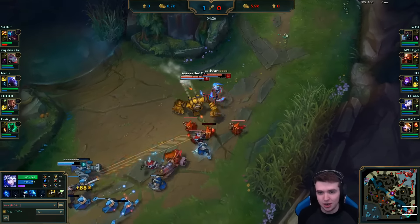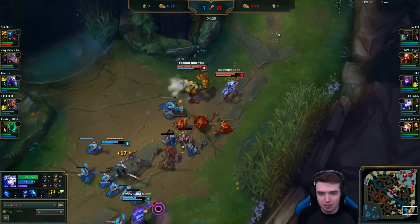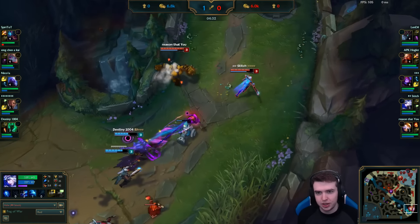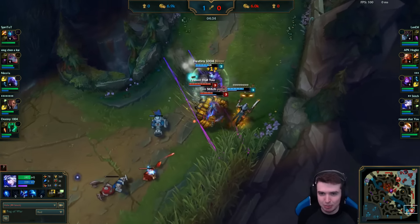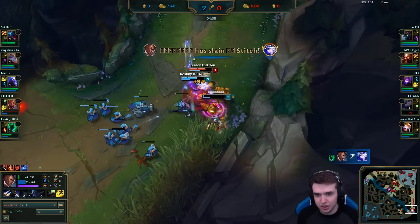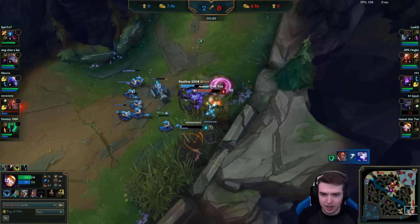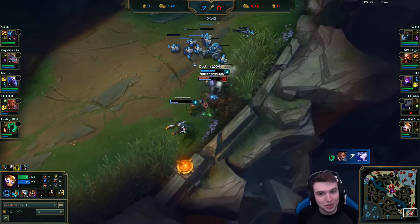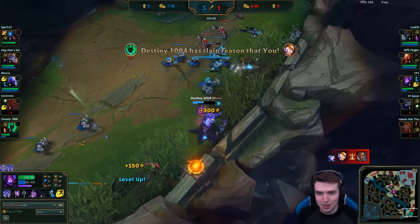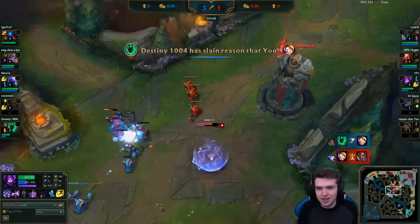He's not really using extended trades that much — he's just trying to get cheeky little autos in. This is the biggest problem playing Ash, and we're going to see how she does die for it. Blitzcrank got the return kill, which is nice. But he's going to die to the minions, so that's kind of an issue. When you have this many minions, you do not want to fight as an AD carry.